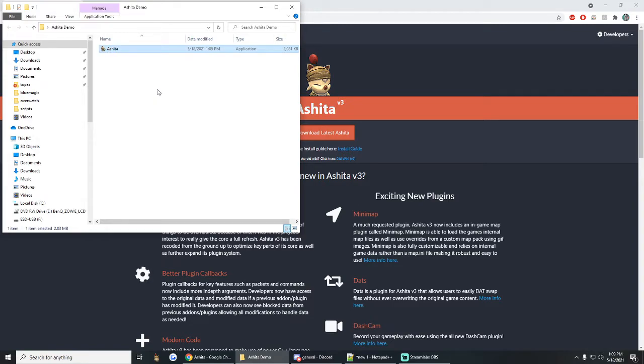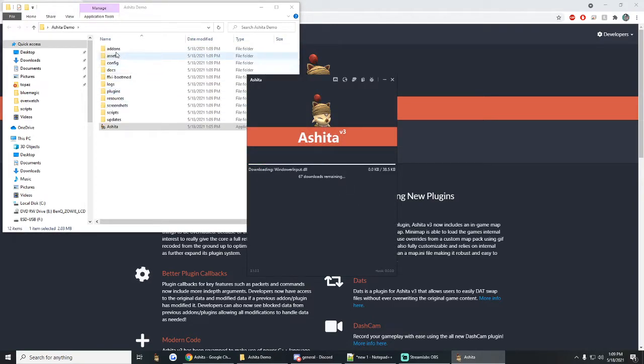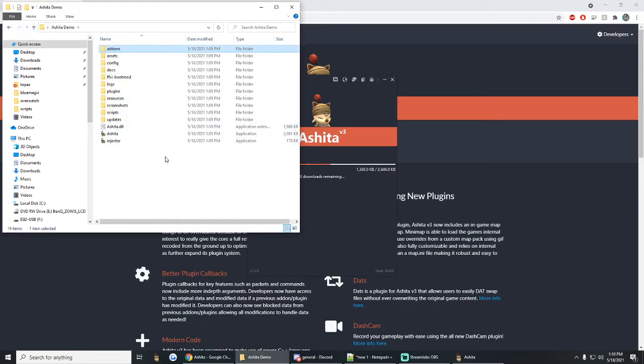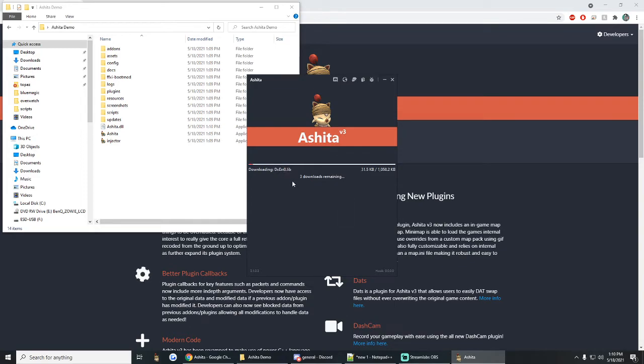When you launch it the first time, it's going to make all of its folders and necessary files — it's going to download them. It takes a little while. Basically, what it's doing is setting itself up so that you can go ahead and configure it. These are all of the add-ons and everything that come default with it. It's going to auto-download those for you and put them in the plugins folder or the add-ons folder, depending on what kind of asset they are. Once this is done, it'll pop open for you automatically.